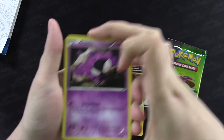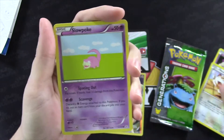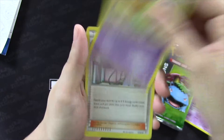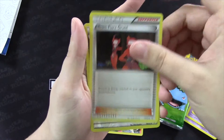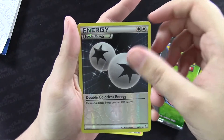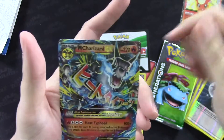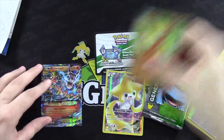Starting off we have Gastly, Meowth, Slowpoke, Tangela, Gulpin, Clement, Team Flare Grunt, a Reverse Holo Double Colorless Energy, a Flareon EX — I'll add that right to my collection — and a Mega Charizard EX. Holy crap, two EXs in one pack. That is awesome.